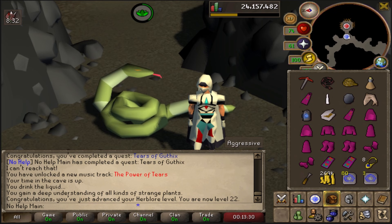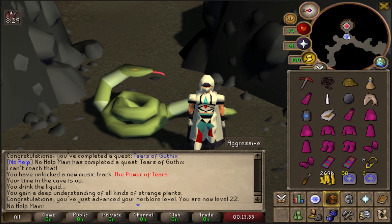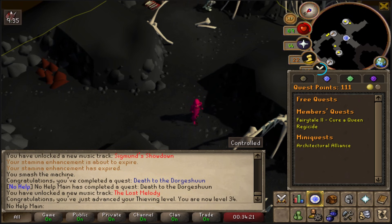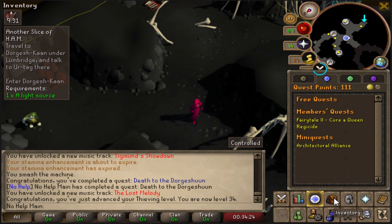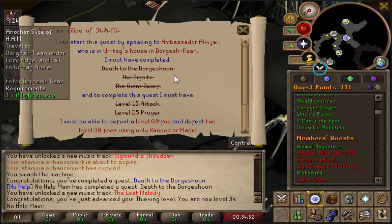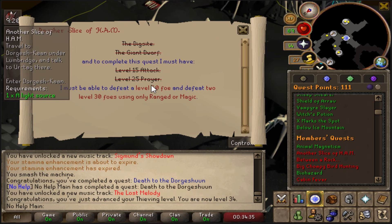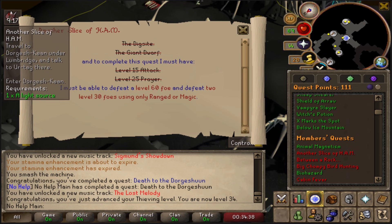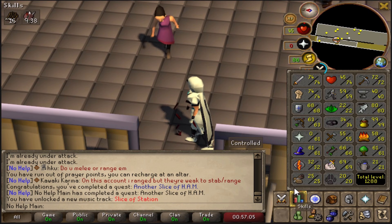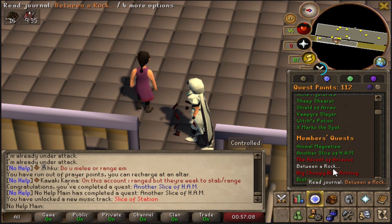Death to the Dorgeshuun is now a requirement completed for Another Slice of Ham. Just going through quests in order. Another Slice of Ham done — one quest point, 3k Mining, 3k Prayer, Ancient Mace and more. Up to 112 quest points now. Going down the list: can we do Between a Rock? Nope. Big Chompy Bird Hunting — yes! Done: two quest points, 1,400 Cooking, 700 Ranged, 200 Fletching, and an Ogre Bow.